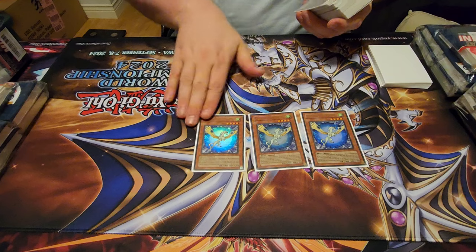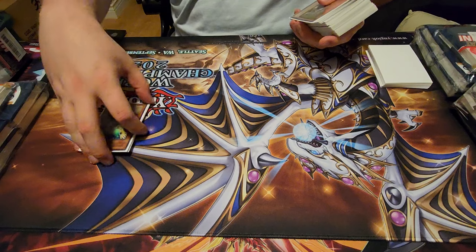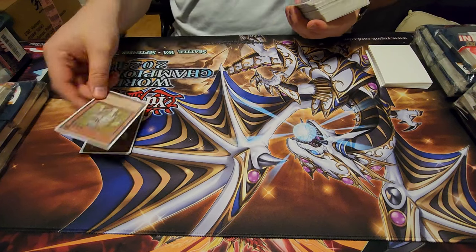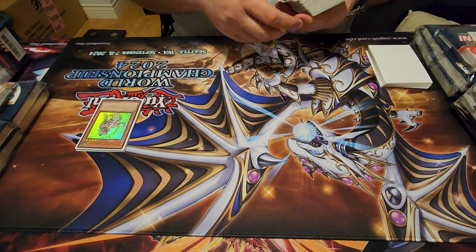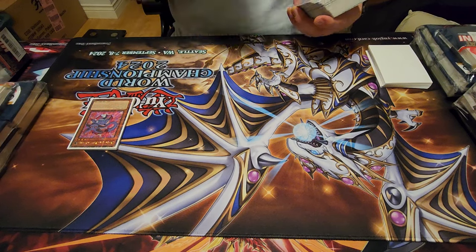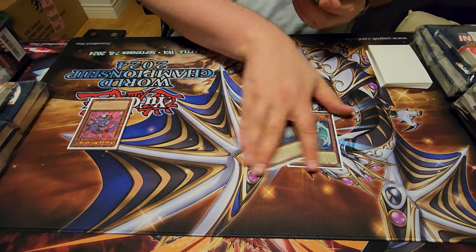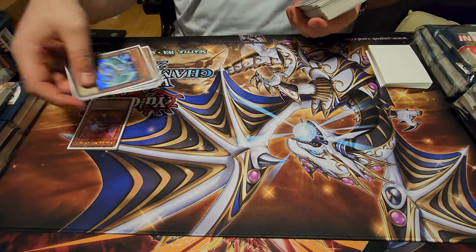Starting off, there are three Crystal Beast Sapphire Pegasus — when you summon it, it puts one in the back row. If you hear me say 'scale,' I just mean placing into the back row. We have one Topaz Tiger — it was a Cobalt Eagle, but it does actually matter to have different attributes — and one Carbuncle, which is new from the tin in Quarter Century Secret Rare. Rounding out the Crystal Beast monsters, we have two Crystal Beast Rainbow Dragon and one Ultimate Crystal Rainbow Dragon.